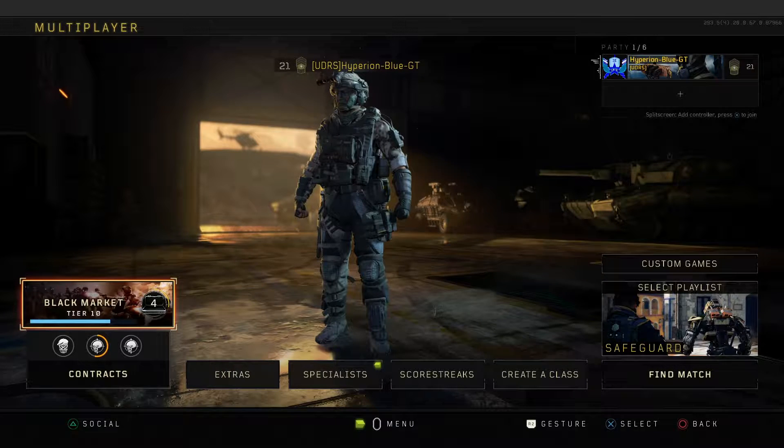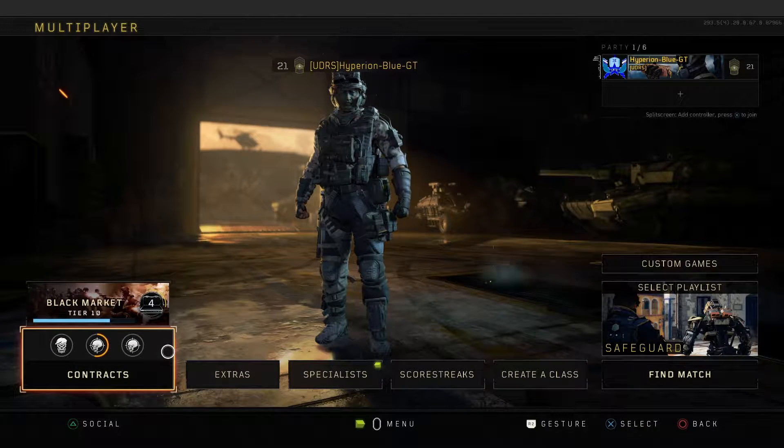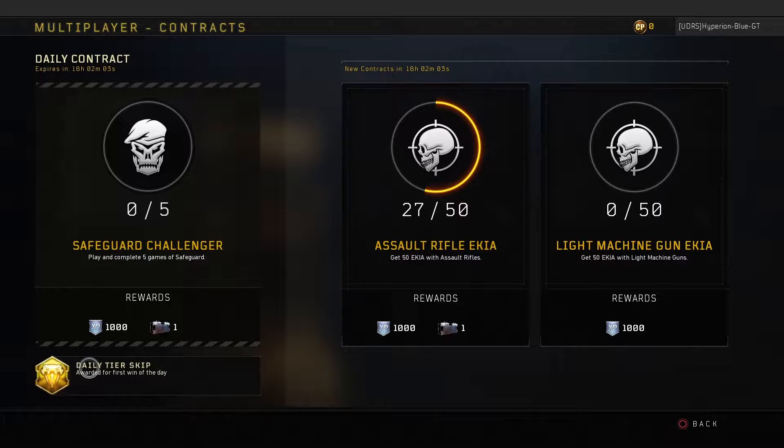Hey, what's going on you guys? This is Hyperion Blue GT. It's time to get started for another multiplayer match on Call of Duty Black Ops 4. It's time to do the daily contract on Safeguard. This one requires completing five games of Safeguard, and will give a thousand XP and a reserve case.